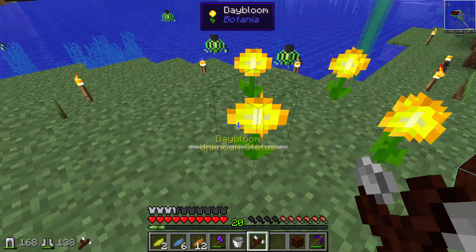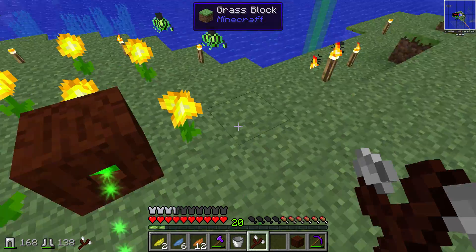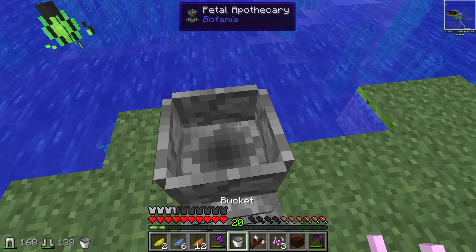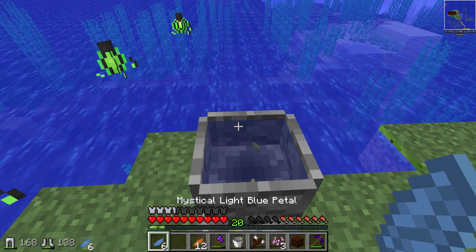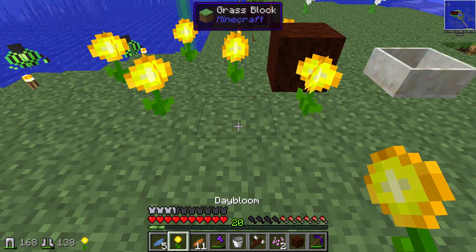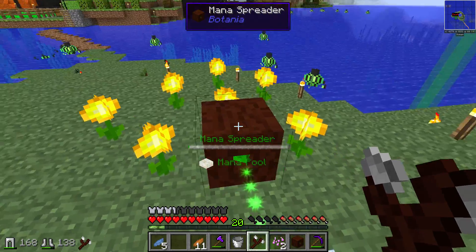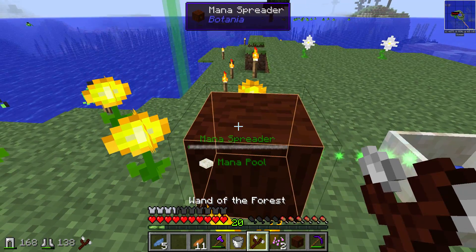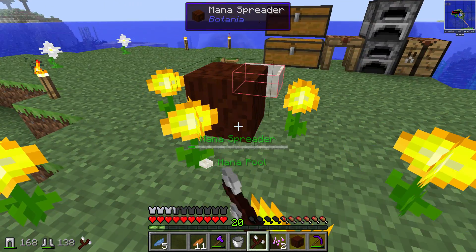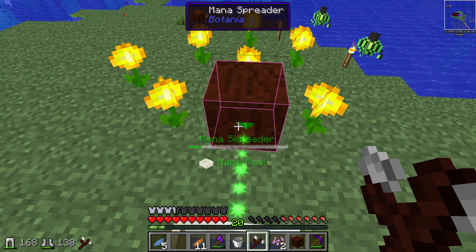At the moment these flowers produce very little mana — you have to have a ton of day blooms to get anywhere. But they're collecting the mana here in this mana pool. We actually have enough to make one more day bloom. You have to lay these out in a certain way or you get less mana. You can check how much mana is in here by using your wand of the forest. At the moment we're just going to use straight lines, so it's not a big deal. This is collecting and we're going to eventually use this mana to make other flowers with cool properties.